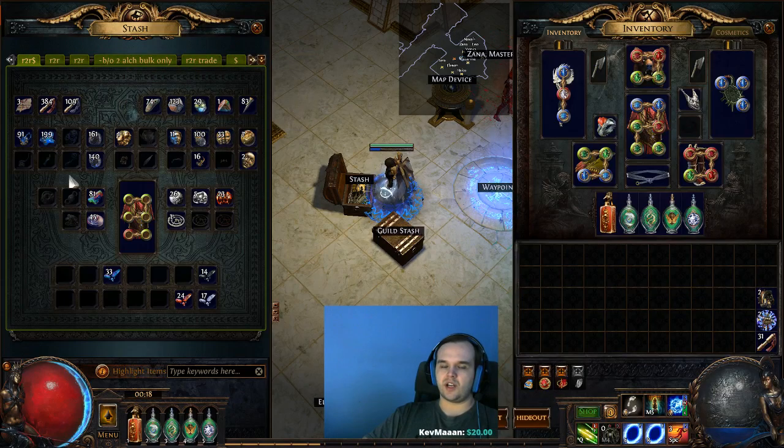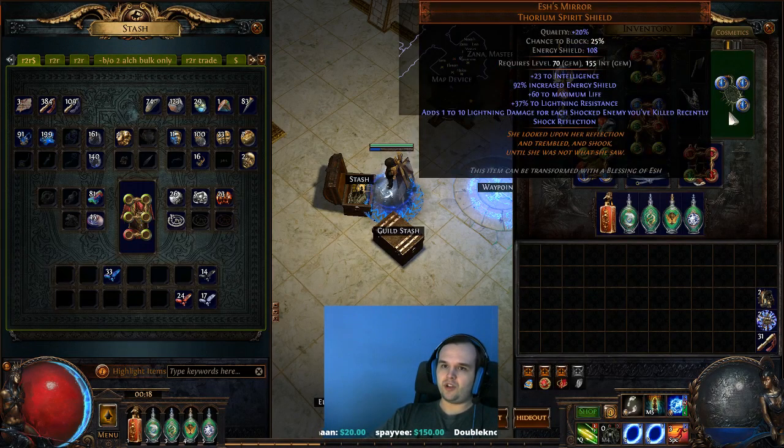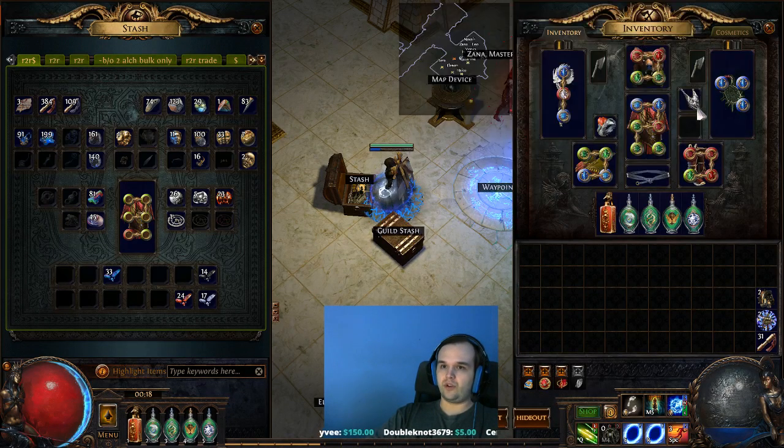Right now the currency stacks have not gone up too significantly. Today I got two Exalted Orb drops — we reinvested them obviously. So these are the gear upgrades we got today. First of all, we got our Biscoes, which is a really big upgrade. It wasn't my first upgrade though. We did get the Eshes Mirror — I bought that this morning, it cost me 30 Chaos. They're actually going up in price, which is pretty nice because I got a pretty sweet roll for 30C.